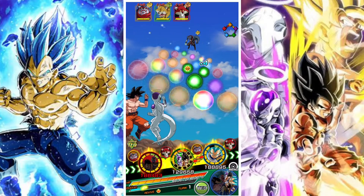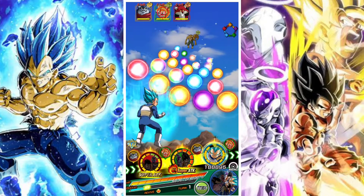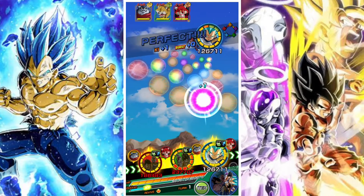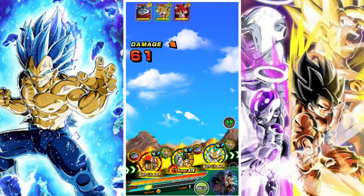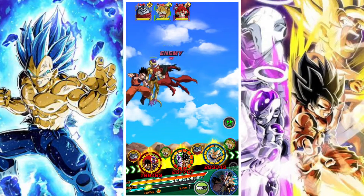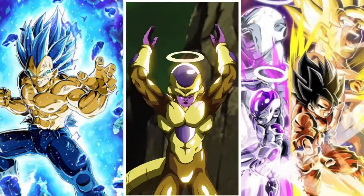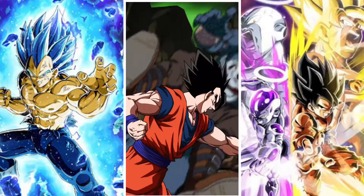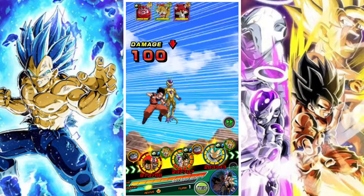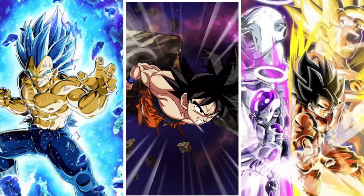I generally try to take a unit with some dupes into the Extreme Battle Road review so we can get a good idea of what the best situations are for him and how many dupes we need for the various content. We're going to move AGL Vegeta off rotation, just so we can push him into a rotation with Vegeta and see if we can get the active skills or the revival skill.